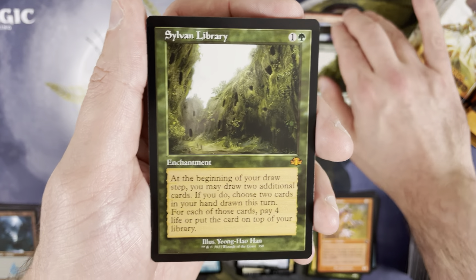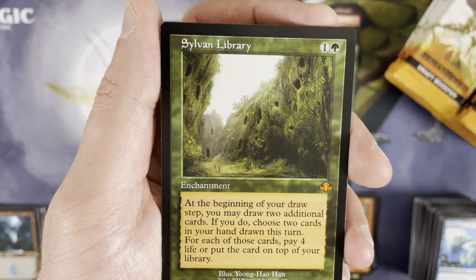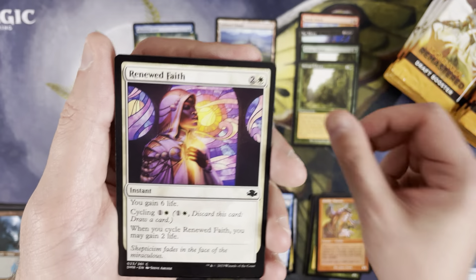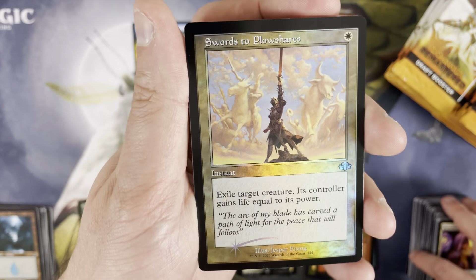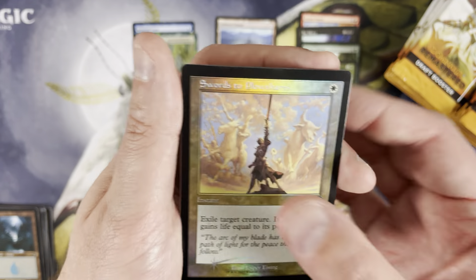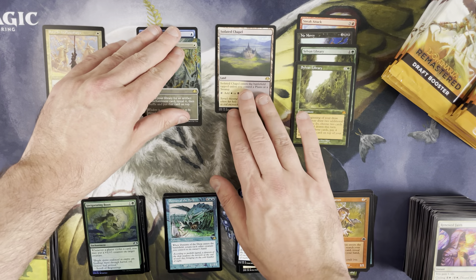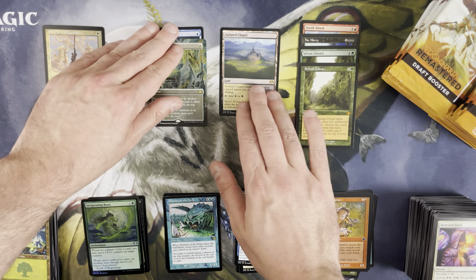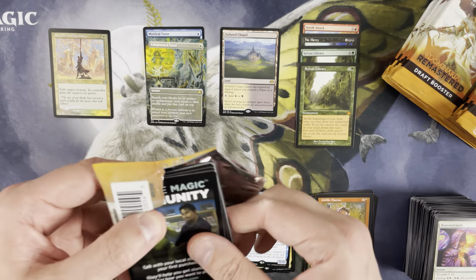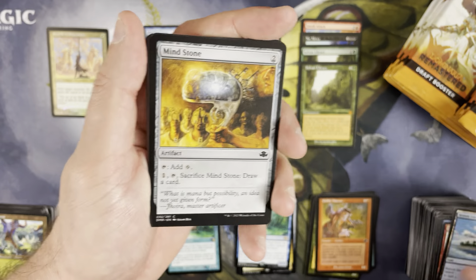I feel like this box is just rewarding me for being a faithful believer in Dominaria Remastered — that is a Sylvan Library retro frame! Probably around $20–$22, running neck and neck with the regular version. I love them both. That qualifies as a monster hit. Keep in mind prior to this reprint, Sylvan Library was like a $40 card. And — oh! — that's beautiful: Swords to Plowshares retro frame foil! That's gorgeous — going up top for sure, probably five or six bucks.